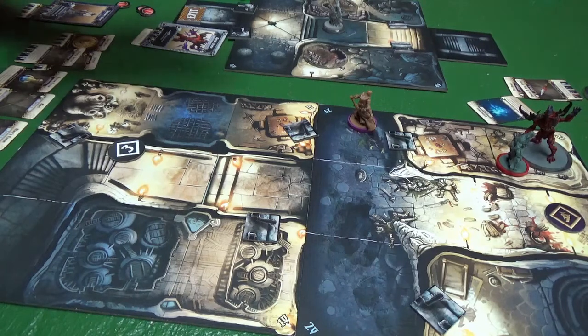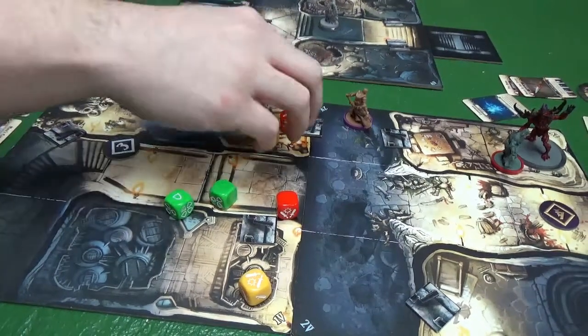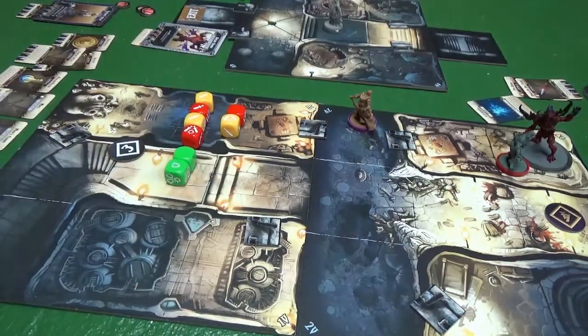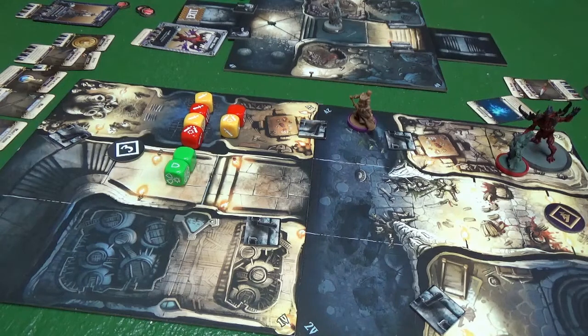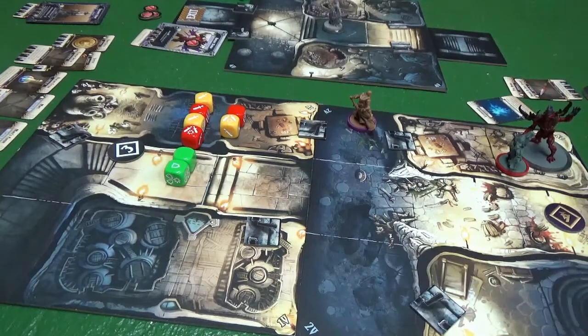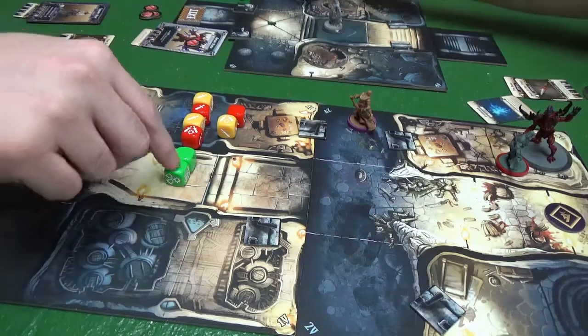I will roll six dice against his defense. Oh, this is so pretty. I have two bams — I can make that minus four defense. Yeah, that's what I'm gonna do. I'm in light, so I'm gonna make it minus one attack die and plus one. One wound — got wound counters over here. I get plus four swords for charge, so two, four, five, six, seven, plus four is eleven, minus one is ten. He takes ten wounds.